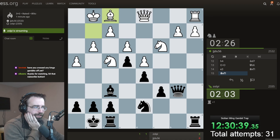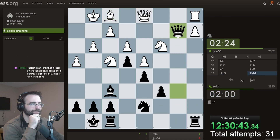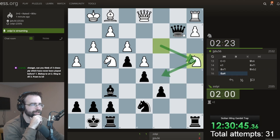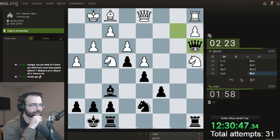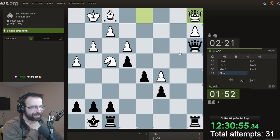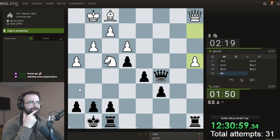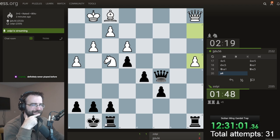Look at that - we're actually up material now. I don't know why not to take it, so I take it. I could take another pawn. Let's get greedy. I'm imagining this guy is going to go here, but right now my knight is covering all these squares and the queen is on the square. They hung this rook and all those pawns are hanging.